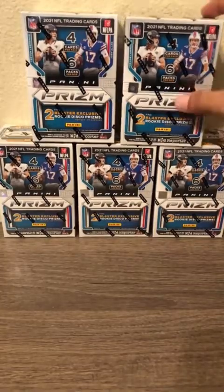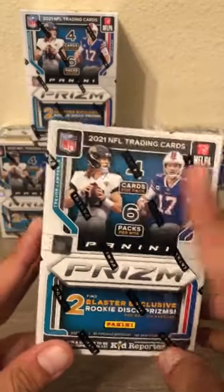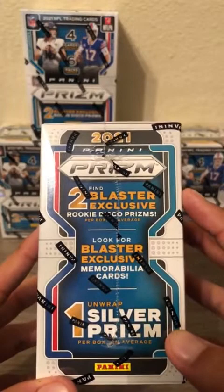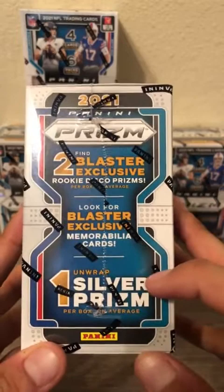We're going to look over these blaster boxes — there are six packs per box, four cards per pack. We're looking for two blaster exclusive rookie disco prisms. On the side of the box, look for the blaster exclusive memorabilia cards and unwrap one silver prism per box on average.